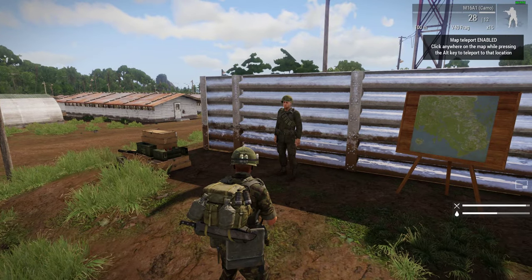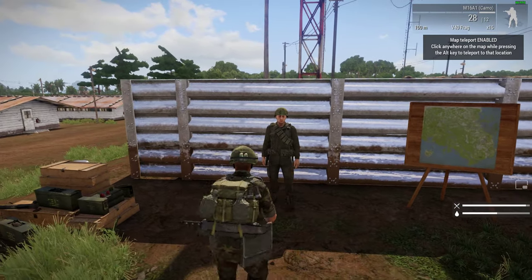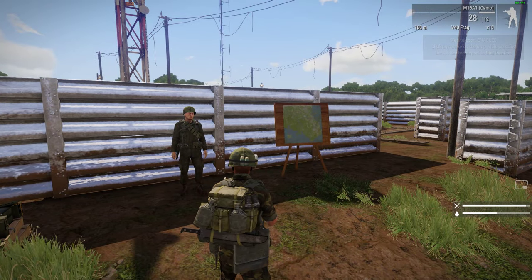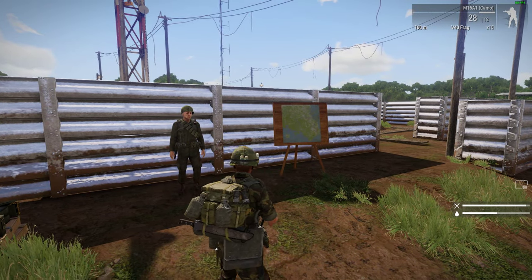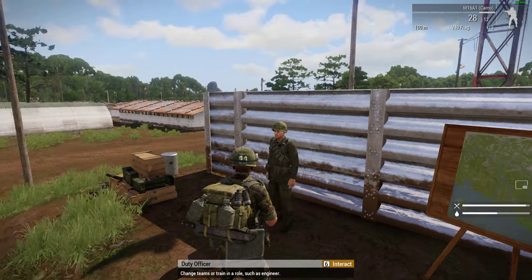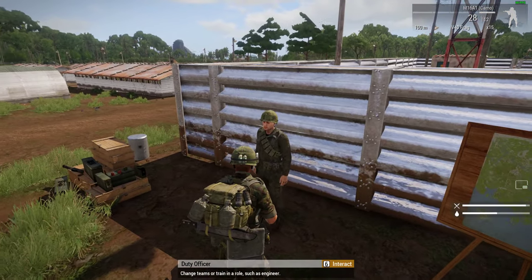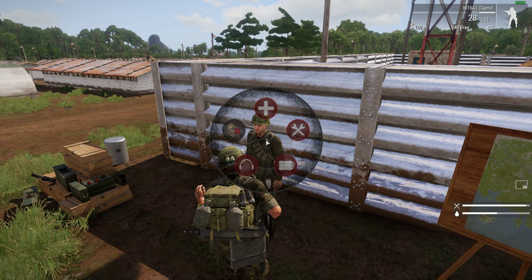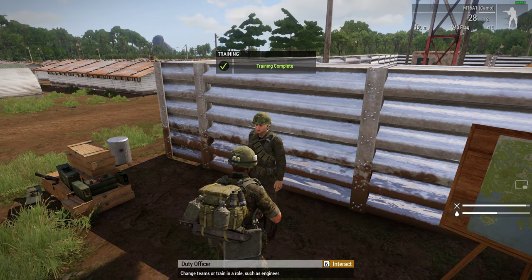If you've played this already, you'll know you go to these forward operating bases and you'll find all these wonderful sandbags and bunkers and all this stuff, and you might think you want to get involved in that. So that's what we're covering the basics of in this video. First things first, if you want to build, you need to see the duty officer and you need to make sure you're an engineer.